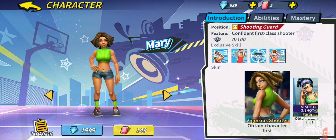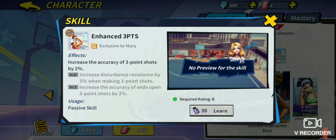Mary has the worst drift three-point shot in the entire game. I'm going to go on a whim and say she has the worst drift shot period in the entire game — even Greta's is better, even Julian's is a million times better with all that extra accuracy and disturbance resistance. She's only getting 2% extra accuracy and 5% disturbance resistance. I do not recommend using Mary inside this game unless they give her some kind of buff to her three-point shot.